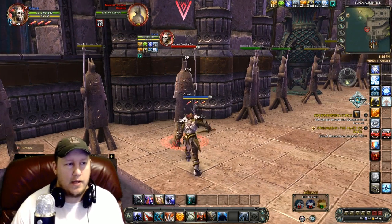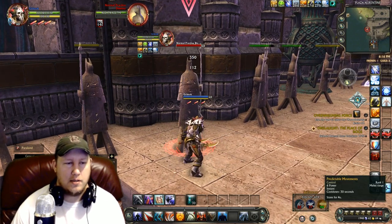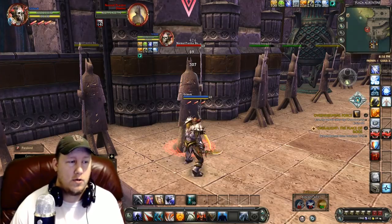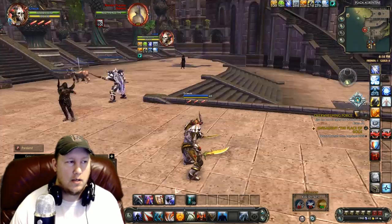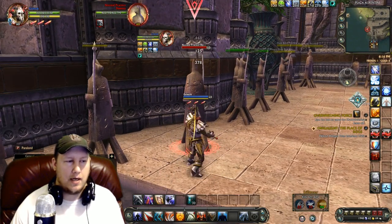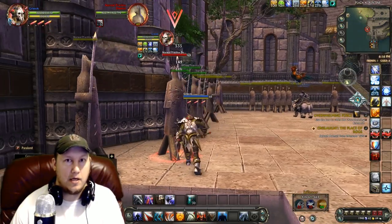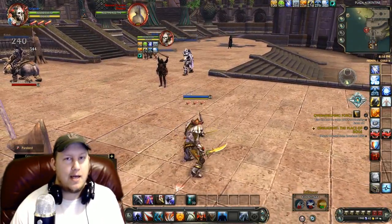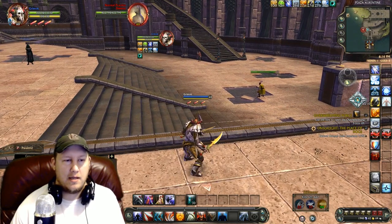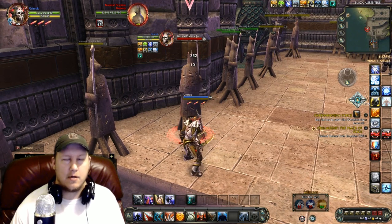Here's a bit of a more advanced move that people don't utilize enough. You've got a stun and a debilitate — which one do you use first? Everybody's got Break Free, so you want to make them pop it. What I like to do is stun them first. Being stunned is very apparent — they're stopped, they can't do anything — and that makes them want to use their Break Free right away. If you're on a healer, pop that stun to make them burn their Break Free, then immediately debilitate them.